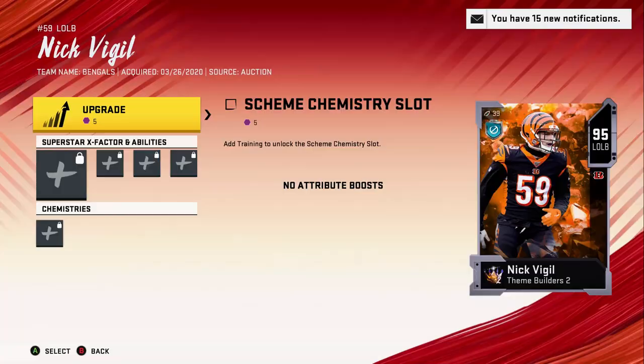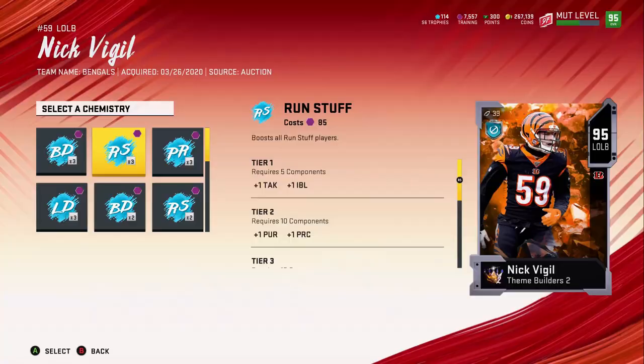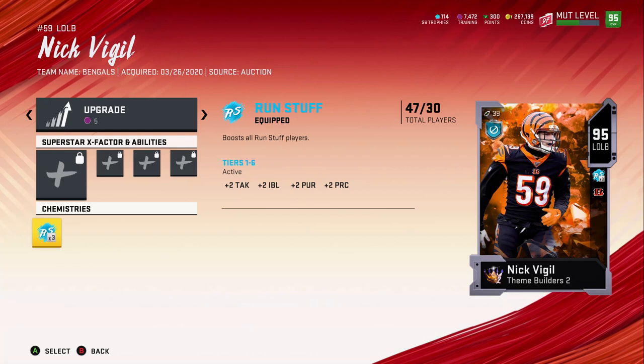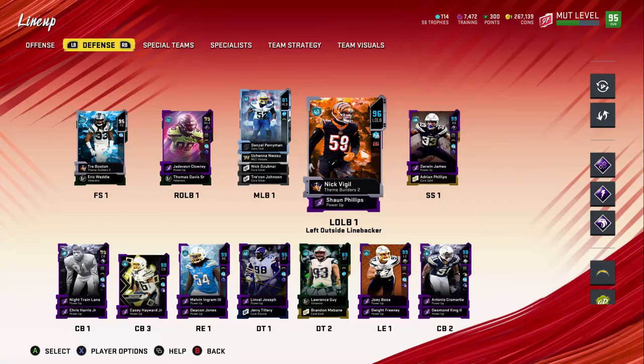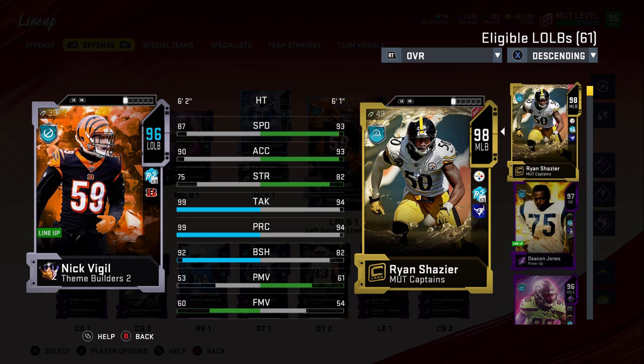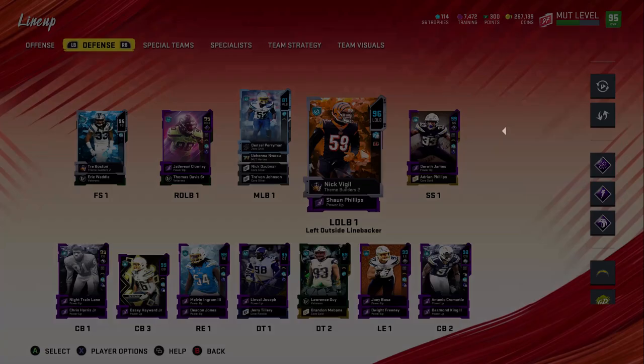Nick Vigil looks pretty decent. I'll give him Times Three Run Stuff — that might help us swap around our chemistries, which I still want to do but haven't gotten around to yet. After the boost, he's 96 overall with 99 tackle, 99 play rec, 92 block shedding. His hit power is 92 — that's pretty solid honestly.